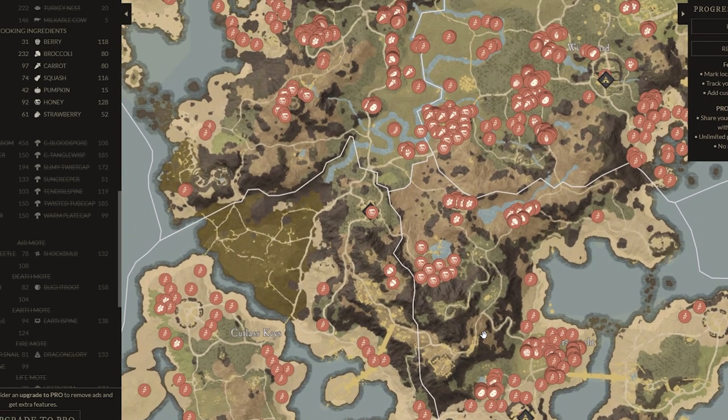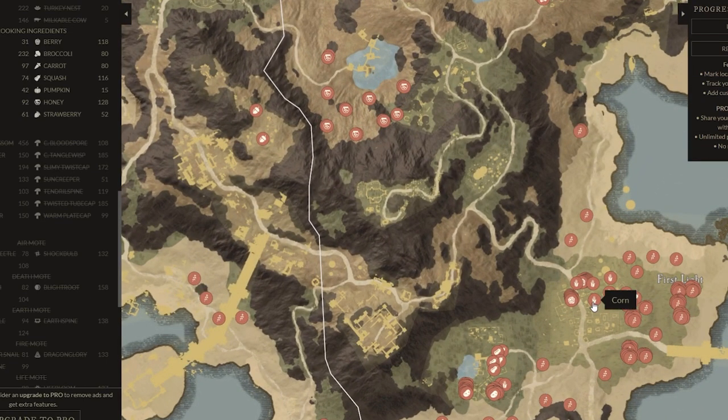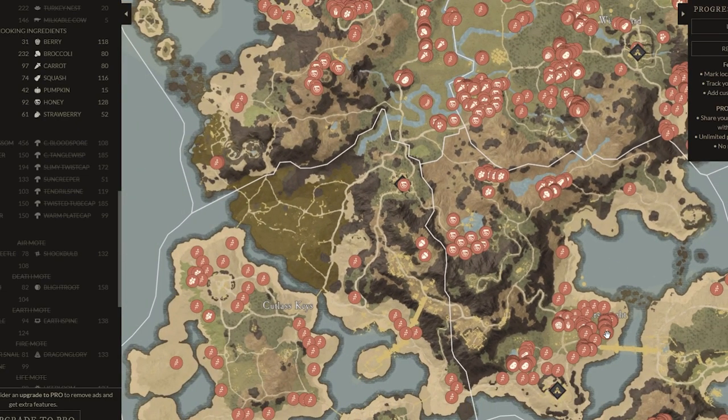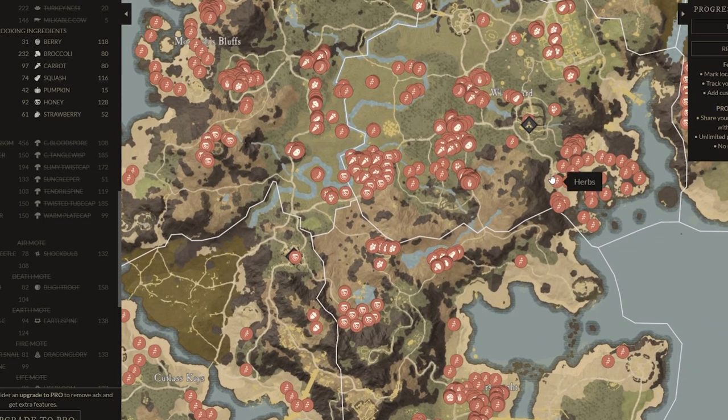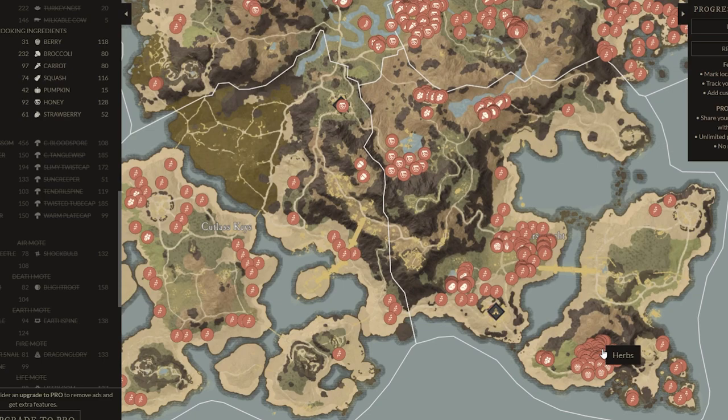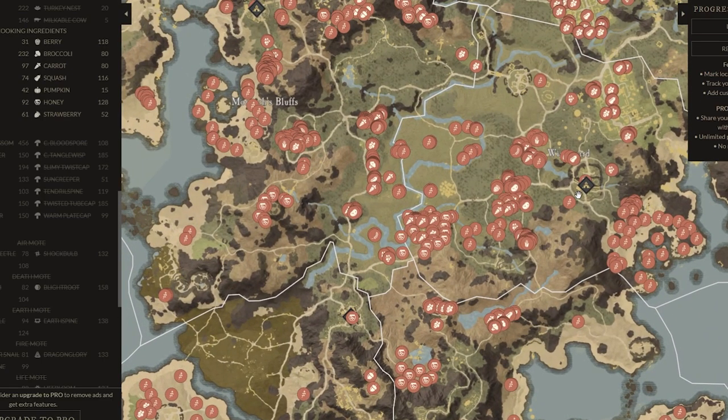It depends on what you want to do. If you want to focus more on the gathering route, First Light is a really good option because you've got a load of herbs around here. You've got potatoes, corn, squash, cabbage, and all sorts down here. You're going to find your cinnamon and nutmeg — there's a lot of nutmeg and more cinnamon down here.